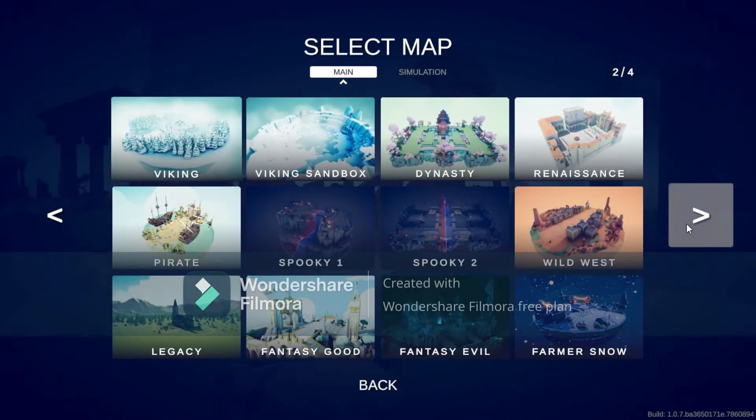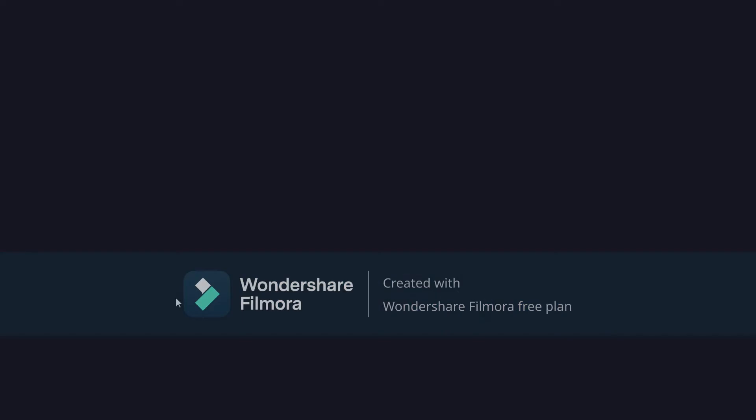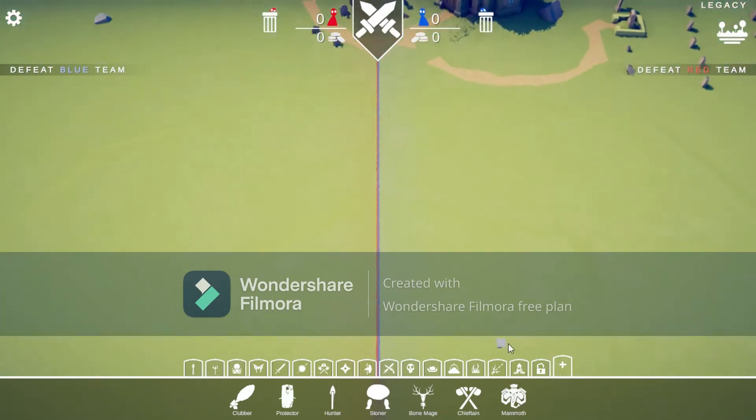Let's pick a map — Map Mayhem brings more maps. I'm just going to get the Legacy map; it's probably one of my favorite maps in the game since it's a big open space and it looks nice.